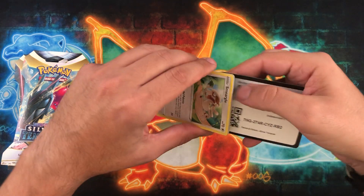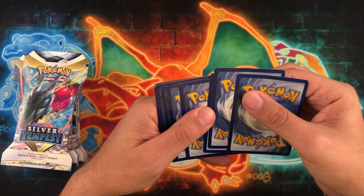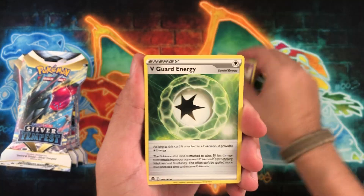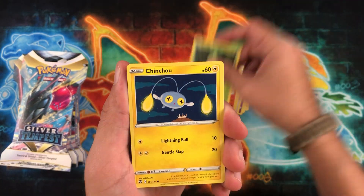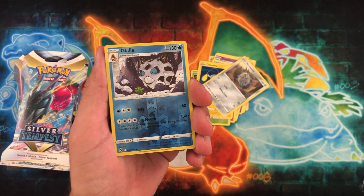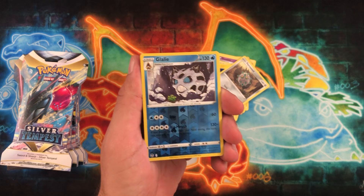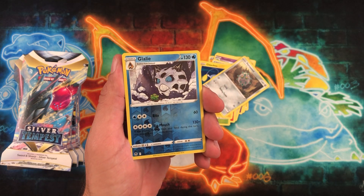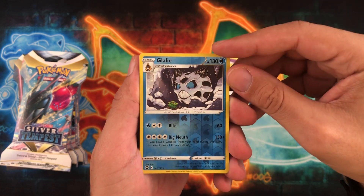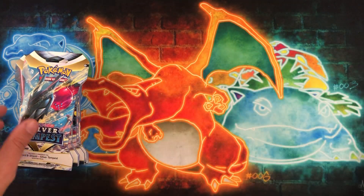Silver Tempest — been doing really, really good with this set here. Had some really good luck. Hopefully that luck continues. I wouldn't even mind re-pulling some of the alt arts that I've already pulled, especially with me getting ready to grade stuff. It's a really awesome set and it's the last English set to do the Trainer Gallery. The Trainer Gallery may continue into Scarlet and Violet — none of that's confirmed just yet — but this is the last one for the Sword and Shield generation. We have Gallade as the reverse and a Liligant. Not the strongest start, but that's all right, got plenty more to go through.